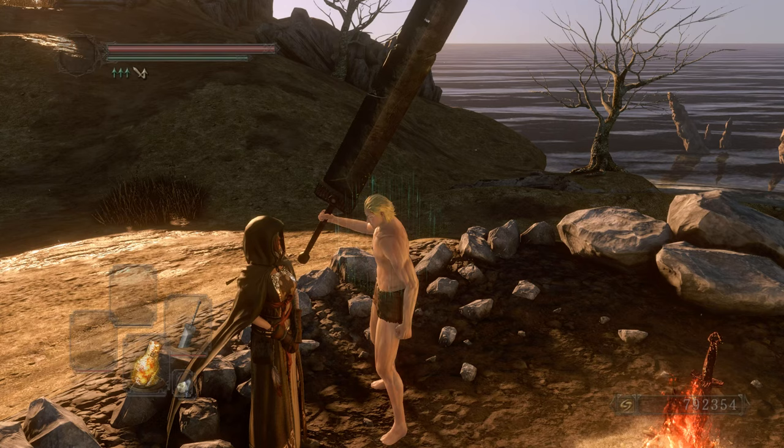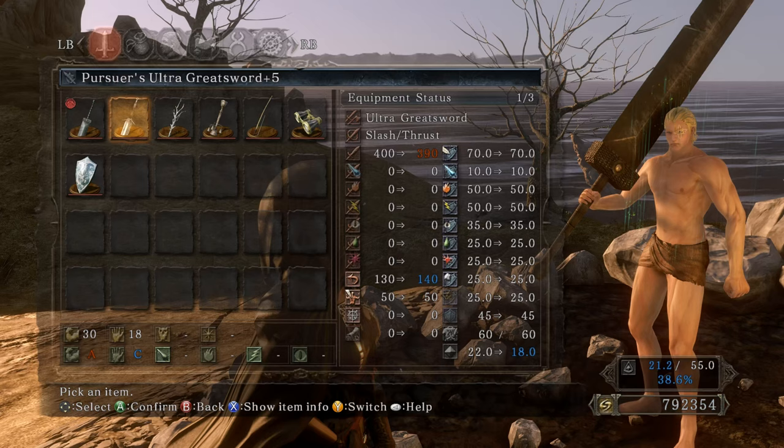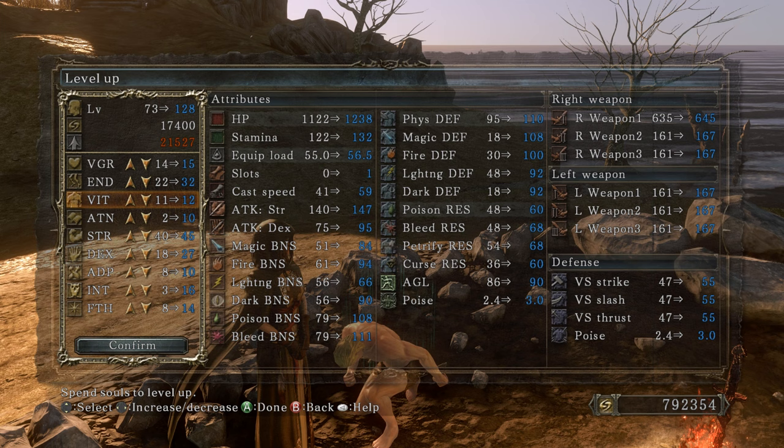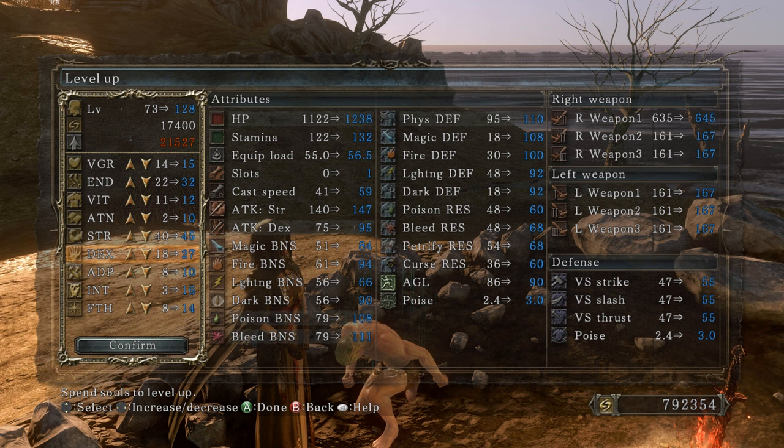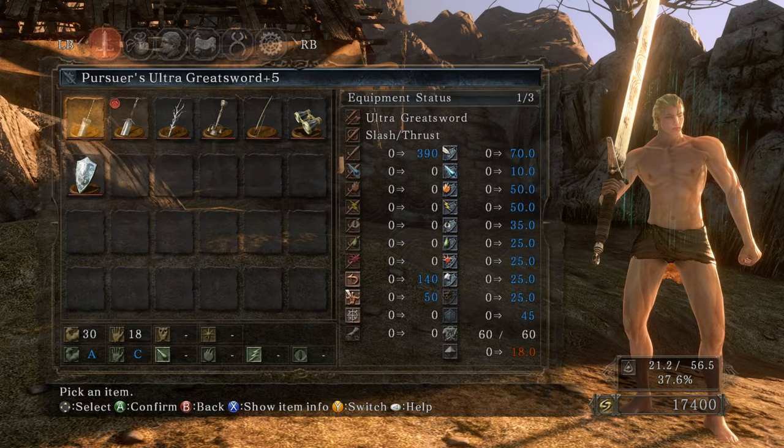Beautiful, now we've got enough souls to go to the Shrine of Winter. I need 30 times 1.5 and 18 times 1.5 — that's 45 strength and 27 dexterity. We got every single attribute leveled up! 15 vigor, 32 endurance, 12 vitality, 10 attunement for one slot, 45 strength, 27 dexterity, 10 adaptability, 16 intelligence, 14 faith. Level 128 and I can power stance!